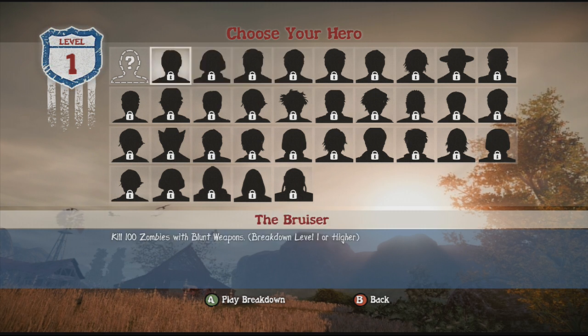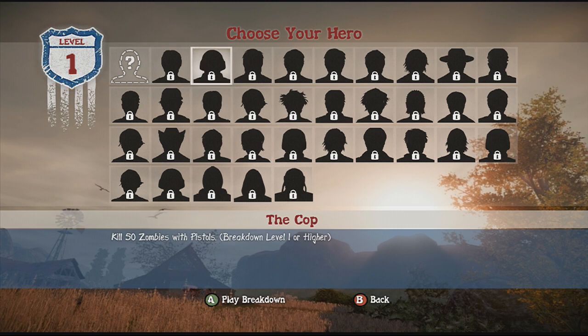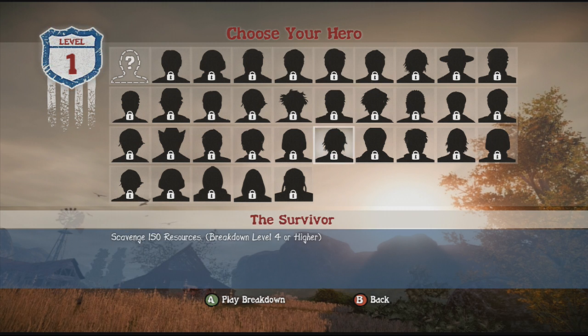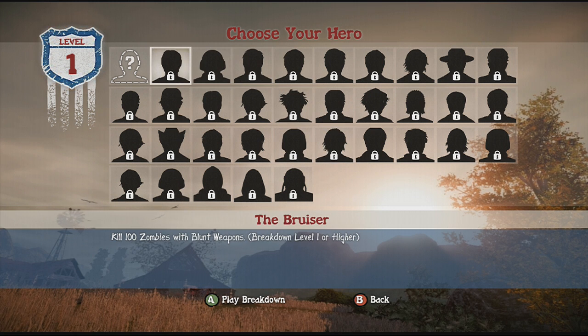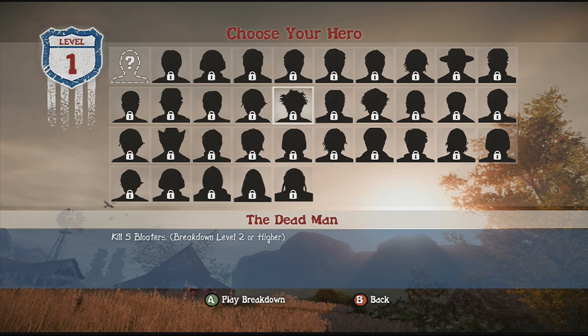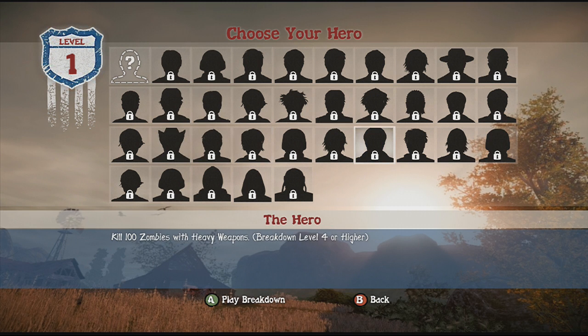These are heroes. You can unlock the Bruiser by killing 100 zombies with blunt weapons — this will unlock Eli Wilkerson. Once unlocked, you can choose to start out as him. If you unlock all heroes and start a new game, they will appear in random survivor groups you can radio out to via Lily Ritter. Heroes spawn quite commonly, so you won't wait forever to find Marcus Campbell once he's unlocked.